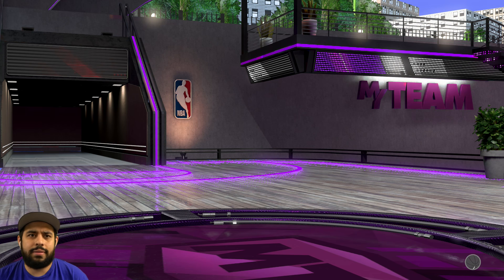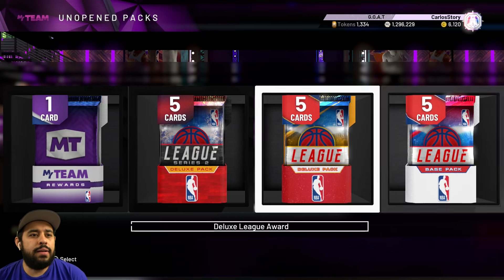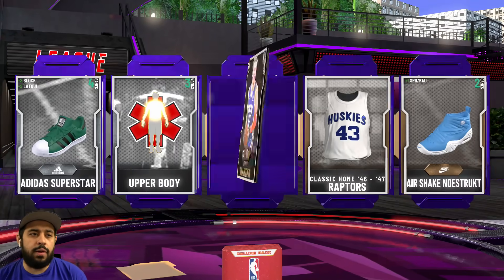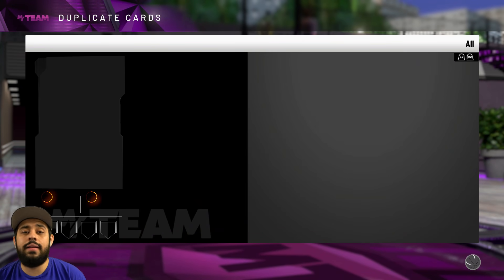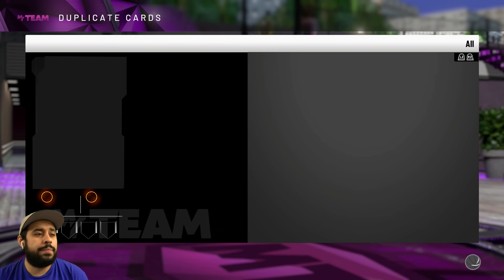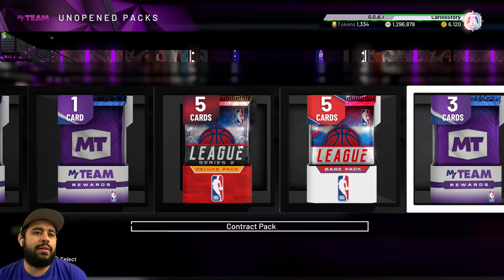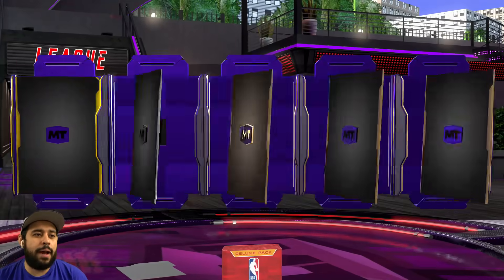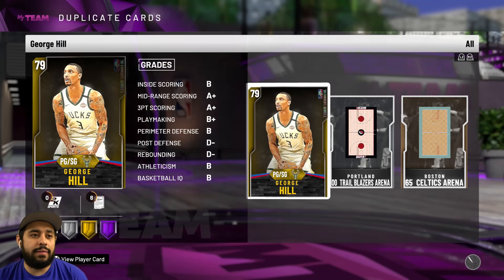Quick sell that — I feel like I pull that guy in every pack opening, he's one of my most common bronzes. Let me get a silver — we get another bronze. These packs are looking like bronze packs, but an amethyst would be nice. I'm hoping the Shaq pack saves us — if we end with a galaxy opal Shaq pull, I'm literally going to lose my mind. That would be crazy.